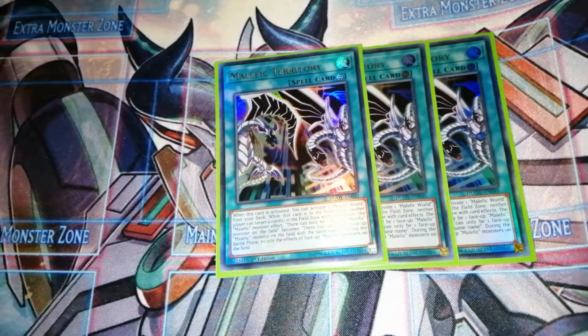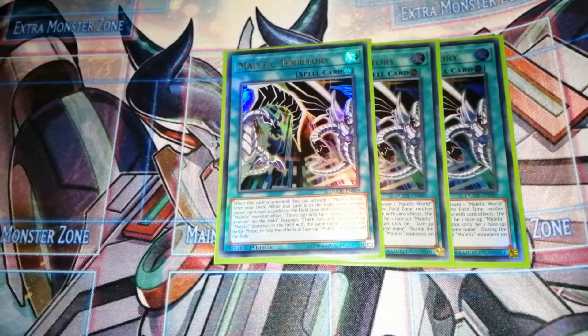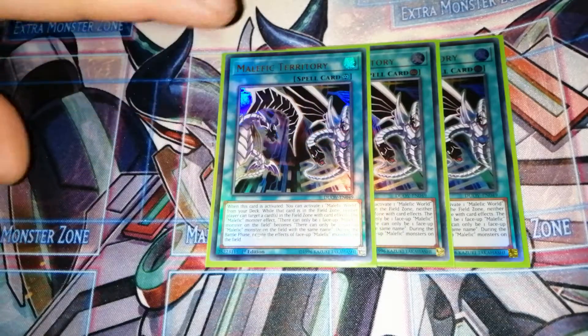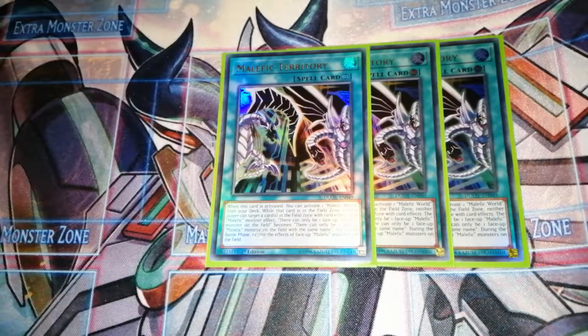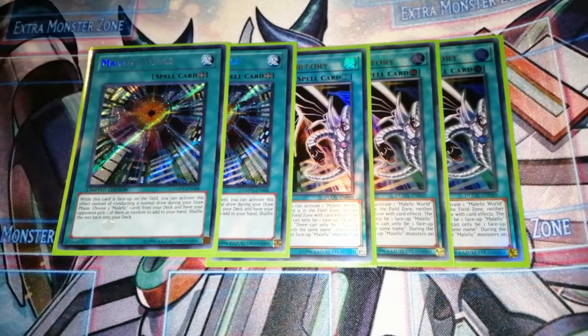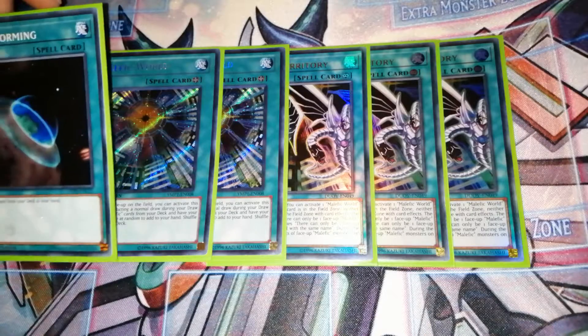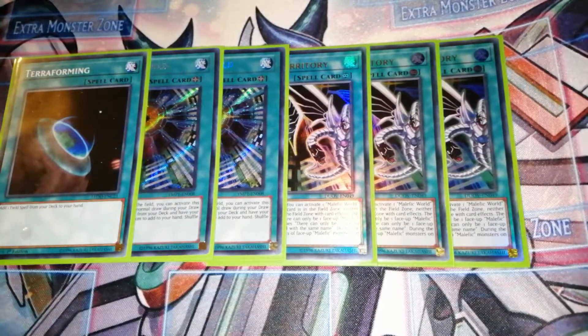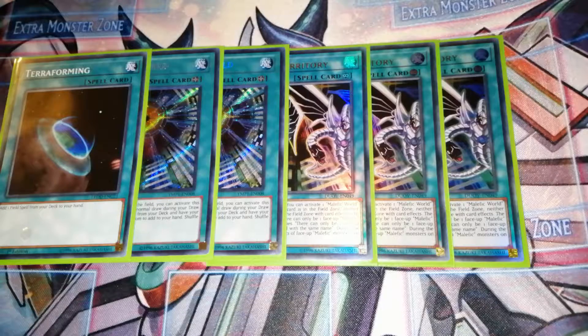The next card is Malefic Territory. When this card is activated you can activate Malefic World directly from your deck, it stops the effect that restricts you to only one Malefic monster on the field, and it also protects your field spell. Then we have Malefic World itself - instead of conducting your normal draw phase you take three Malefic cards out of your deck, shuffle them, your opponent picks one, and you add that one to your hand. So we're basically running six copies of Malefic World with Terraforming.